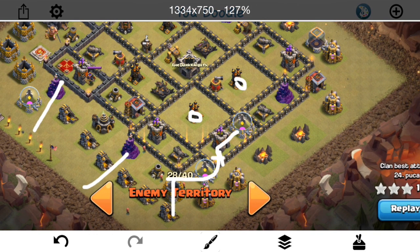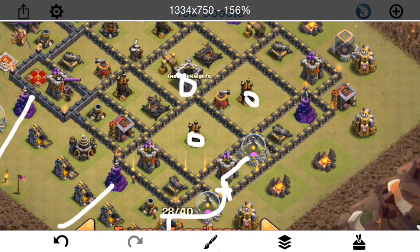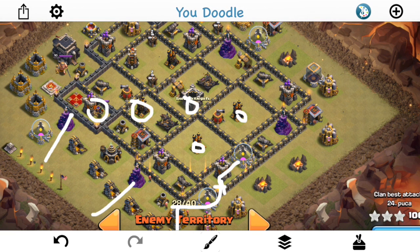At first glance that's a pretty good strategy — he deals with the CC troops as his queen makes her way in, plus a zap quake right here. So if you look at what he's getting: three air defenses, the CC troops, and the queen, for just the investment of his heroes, four healers, and pretty much all his spells. But keep in mind that at Town Hall 9 especially, air defenses are not necessarily the main threat when you're doing an air attack. People often put air defenses on the perimeter and put wizard towers in the middle, which is a valid base design.